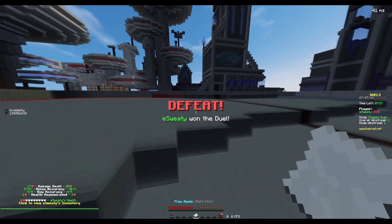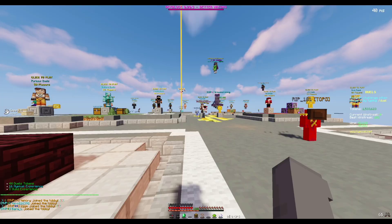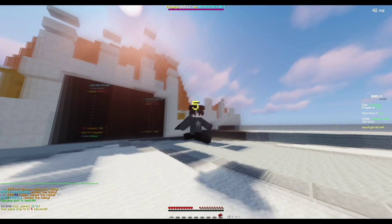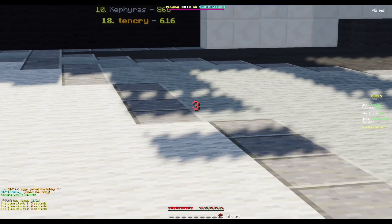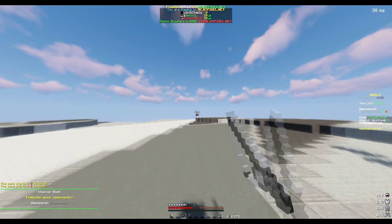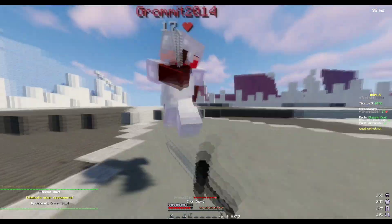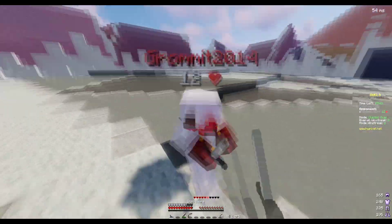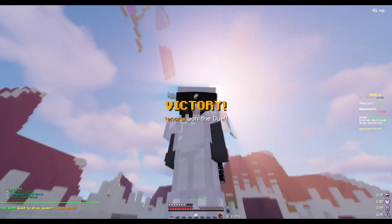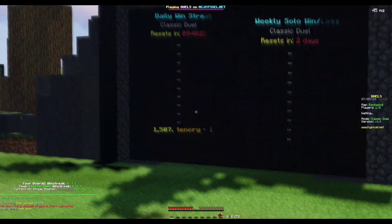Let's move on to the next shader — Sildur's Vibrant Shaders v1.3, the light version. It's gonna look worse in the lobby than in the actual game. It has this pixel thing — I'm assuming that's a bug, but whatever. At least you can see hit colors now, because I tested these all beforehand. Those shadows really don't help, but these ones look really nice. I love the little sun thing — it just makes it look so nice.